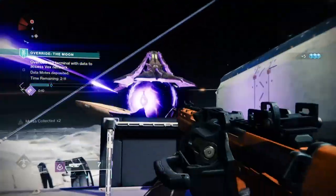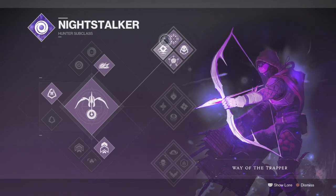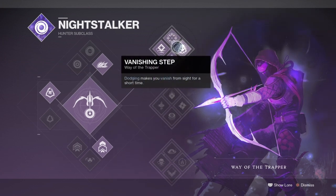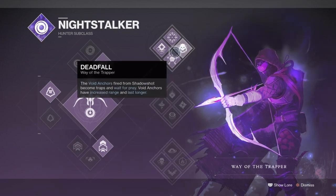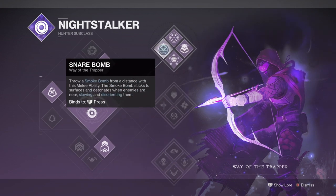Starting with the subclass, we'll be using Way of the Trapper for its invisibility and Deadfall perk, which comes in handy for pre-laying traps for enemies who walk by. But this subclass isn't the only choice. When creating the build I had two options: build around bottom tree and rely on team support to get the most out of it, or focus on top tree and go with a simple solo build.